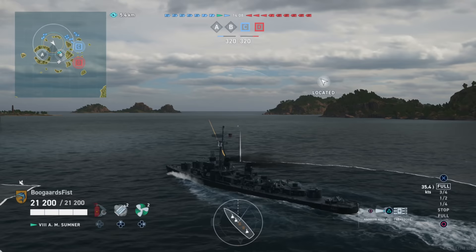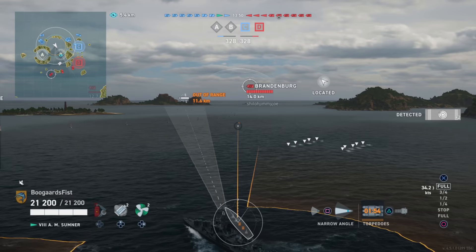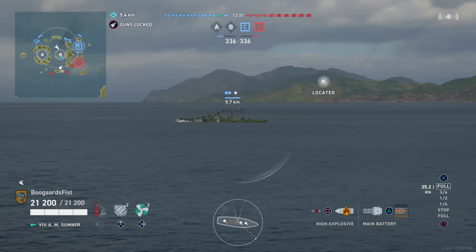Z46, early impressions — I don't have any mods on it, but the mods don't really look like they improve the ship that much. I'd put Z46 in the bad category, reserving the right to change my opinion after more experience and more upgrades. Yugomo is good at what it does — torpedo boat. The more of them on your team, the lower your chances of winning, because they're not going to be hunting destroyers or capturing bases like they should. But if you know what you're doing, it should be a good one.